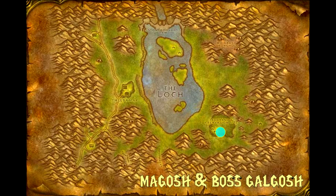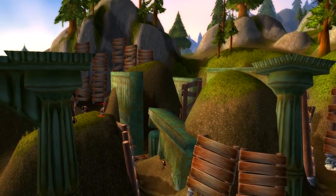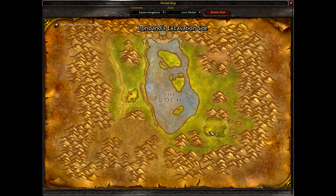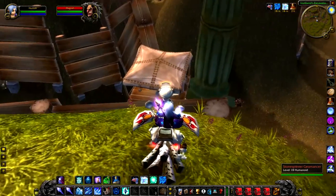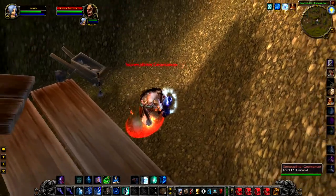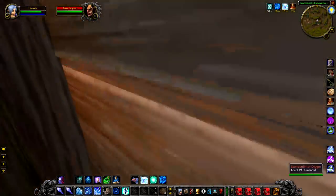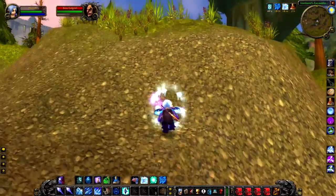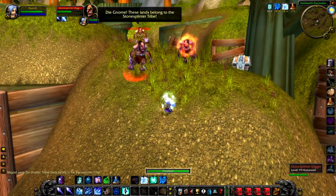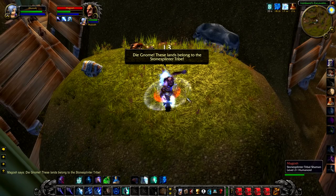Up next, we have a tag team of Magosh and Boss Galgosh. These two rares are literally a stone's throw from each other inside of Ironband's excavation site. They are both actually quite dangerous — they both have two adds next to them and both do a fair bit of damage. The first one is Magosh, he is the shaman and the lower level. He's up on this little ledge here and always spawns next to a chest. He casts lightning bolt, healing wave, and lightning shock. This guy actually does hit for a fair bit of damage, and with the two adds, you're definitely going to need some help.